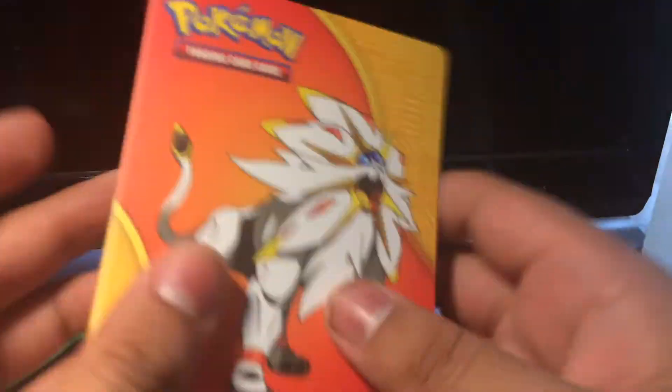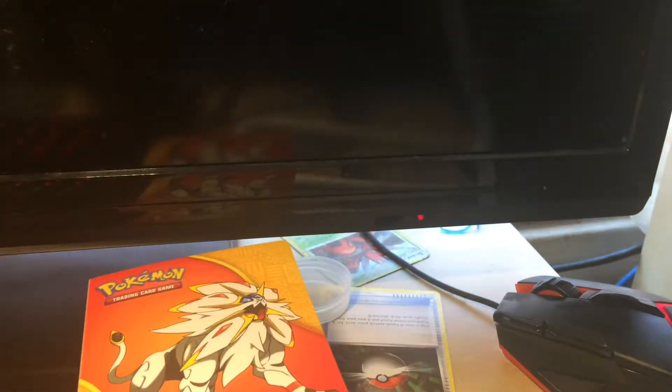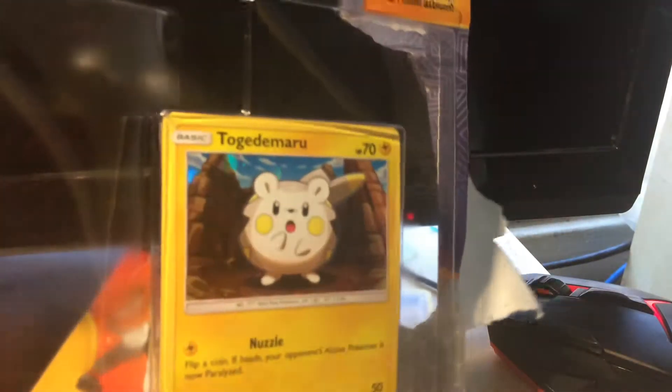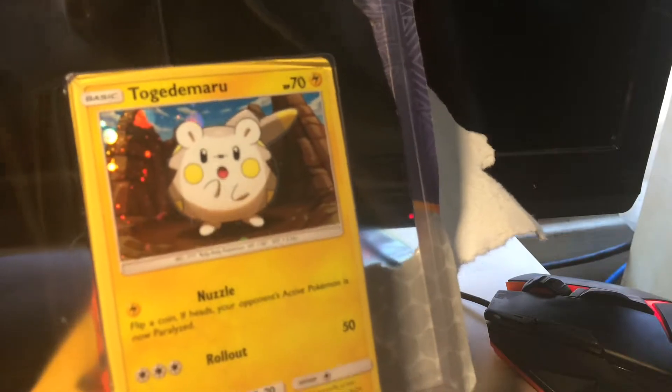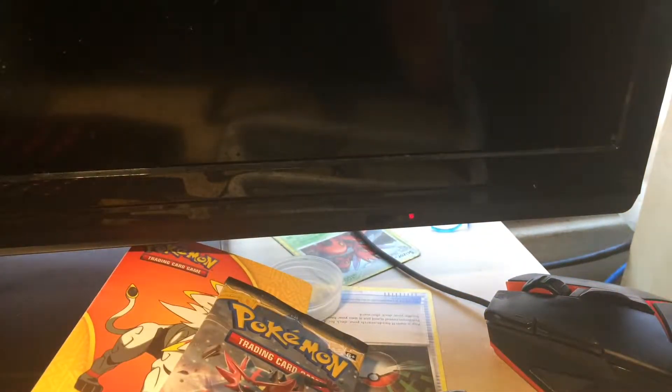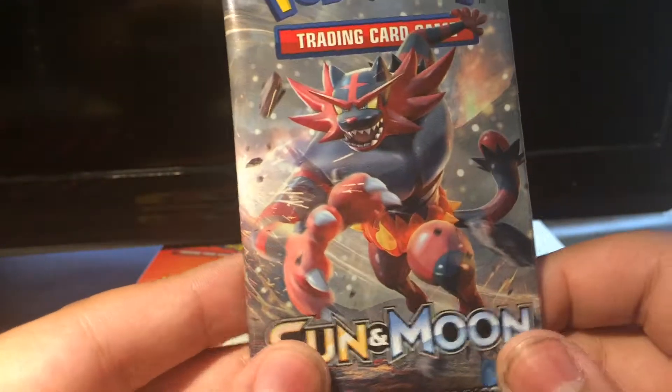So first we have the Pokemon album, which is supposed to contain all my Pokemon cards, but since there's hardly any pages in here, probably only my rare ones are in here. Next up we have Sun and Moon and Steam Siege, which I'm going to open in just a sec. And we have Togedemaru — I believe is how you pronounce it — promo. It's hard to open, they have to pack it out of plastic, so I'm just going to put it to the side. We're going to start off with Sun and Moon.